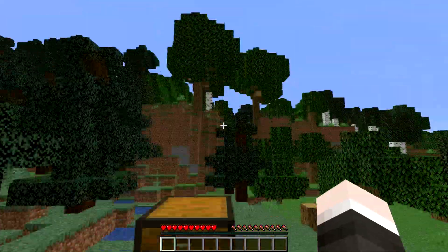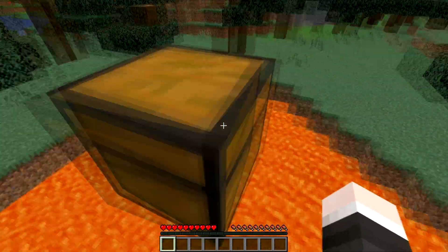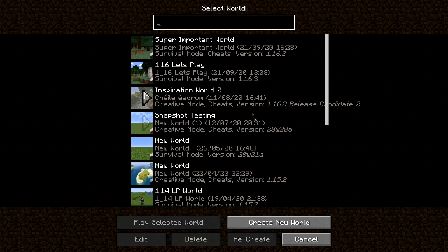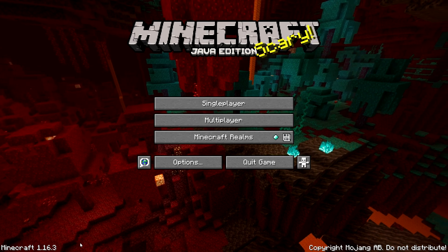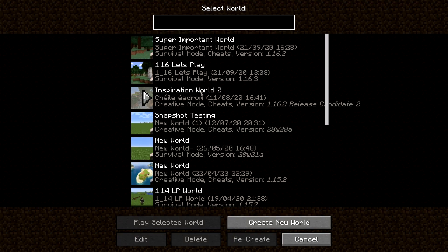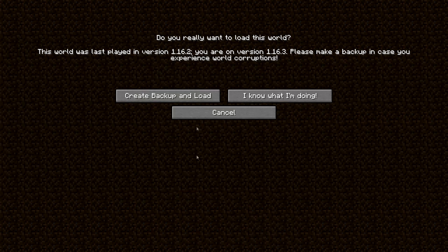We're in 1.16.2. I'm going to head over into the 1.16.3 version and I'll show you how to do it from the menu system there. We are in the 1.16.3 version — if we go down to here, you can see that that is the case. Now if you click on single player, you can see my super important world sitting here, but it says version 1.16.2, which means it's not updated to 1.16.3. So what we're going to do is click on 'play selected world' as we'd normally do. When we do this, it asks us: do you really want to load this world? This world was last played in version 1.16.2.